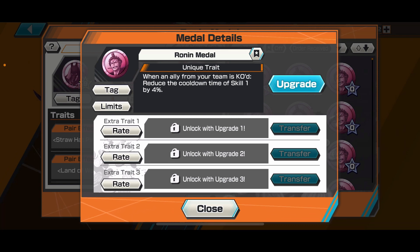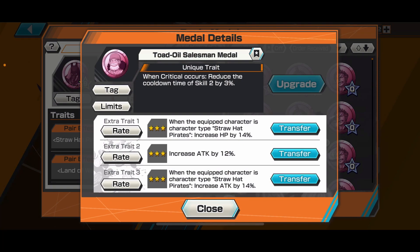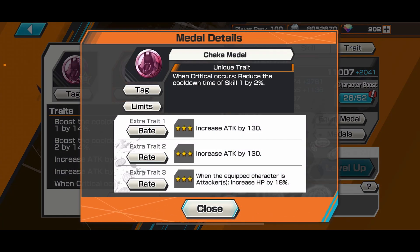The Ronin medal gives you Skill 1 cooldown for every ally that gets KO'd, so you can potentially use it because Zoro's main bread and butter is his Skill 1, letting him activate his Haki state to continue critting. This is probably the best one to replace the Toad Oil medal if you don't have it. If you do have all three, they will be the best duplicate replica version of the Rain, Wolf, and Luchi medals — though Rain medal has five percent Skill 1 cooldown versus two percent for this set, it still works really well.